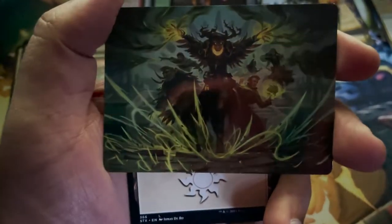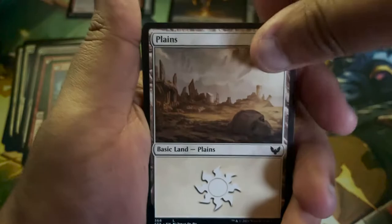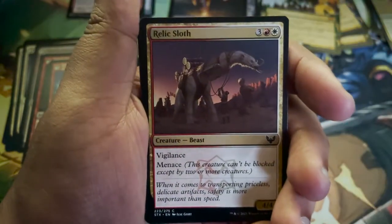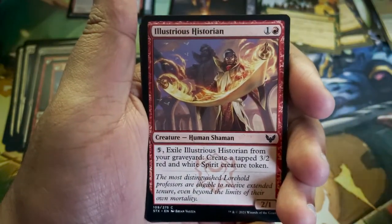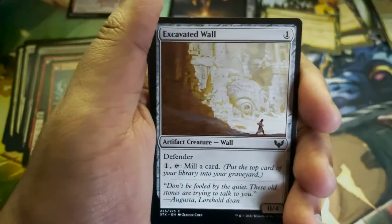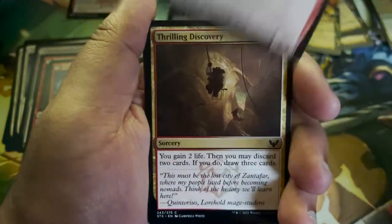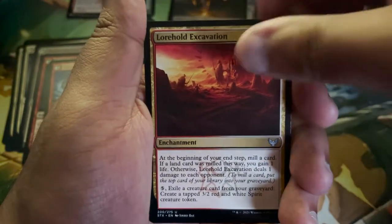Witherbloom Command — I think there's a command card for each college. Expanded Anatomy. Relic Sloth. Illustrious Historian. Excavated Wall. Tome Shredder. Thrilling Discovery. Lorehold Excavation. Quintorius, Field Historian — what's up! That is the go-to Lorehold legendary. And Witherbloom Command again in the pack as well.